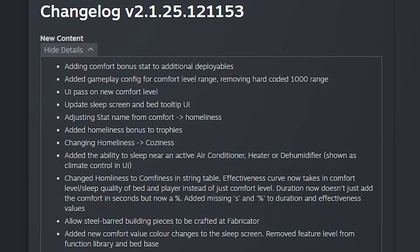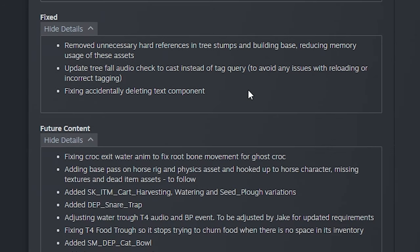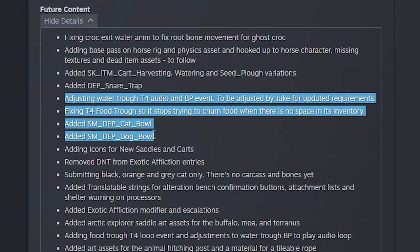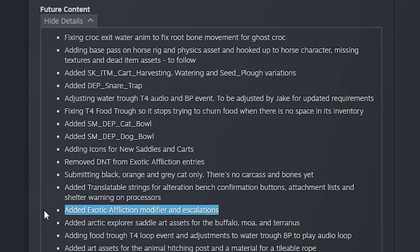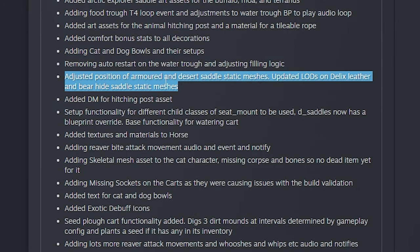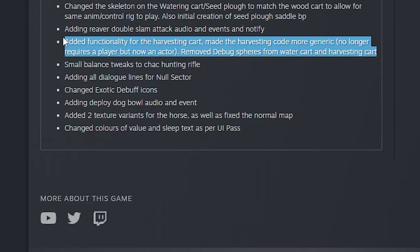We're going to skim over the changelog quickly. We've already covered everything in the new content section. In the future content section, there's a cart harvesting, watering, and seed plow variation, and a snare trap. A bit more about tier 4 troughs, a cat and dog bowl, submitting black/orange/gray cat models, something about an exotic affliction modifier and escalations, an arctic explorer saddle, armored and desert saddles, deluxe leather and bear hide saddles, and a reaver. The seed plow cart digs three dirt mounds at intervals and plants seeds from its inventory. There's also a watering cart and a harvesting cart.